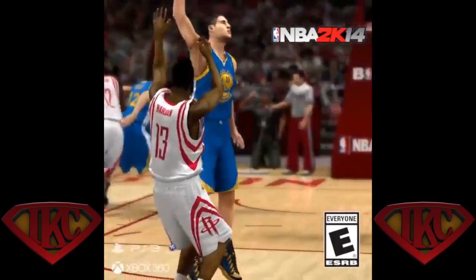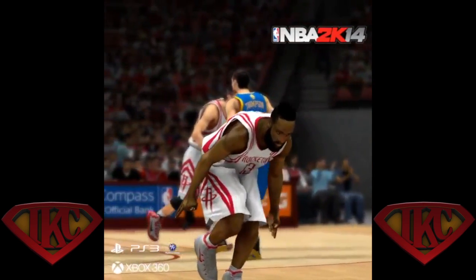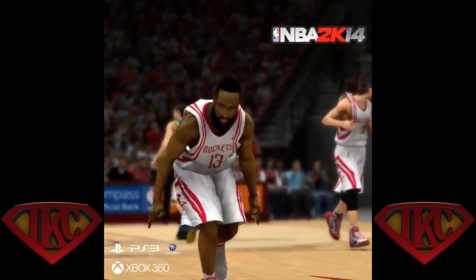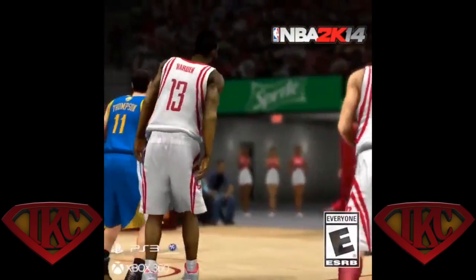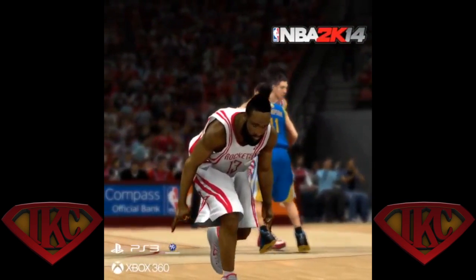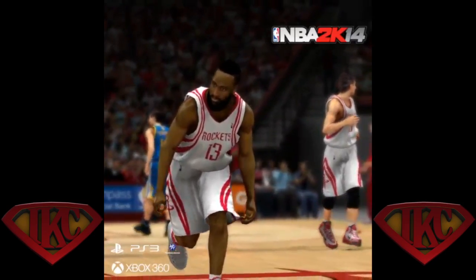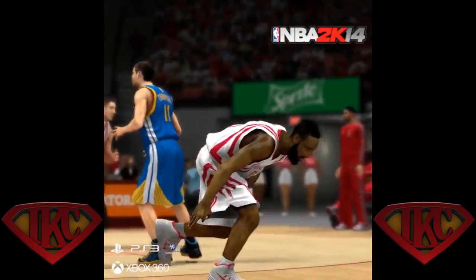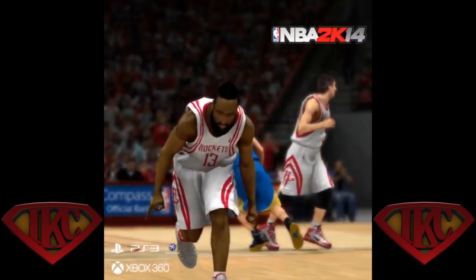First I want to go over the James Harden clip. He shot a contested three right in Klay Thompson's face, made the three-pointer, did his little signature movement. Klay Thompson went up to get the inbound pass. I find a few things wrong with that. Contested threes — I don't remember too many of us hitting them. I want to know if James Harden is going to be overpowered from three and if he's going to be usable in modes like MyTeam. Also, his signature animation after making the shot — I want to know if MyCareer guys are going to be able to do that as well.